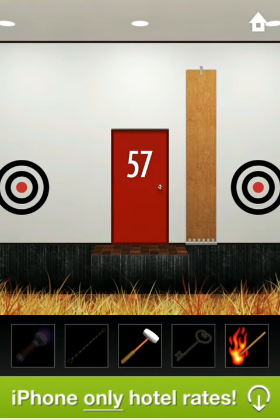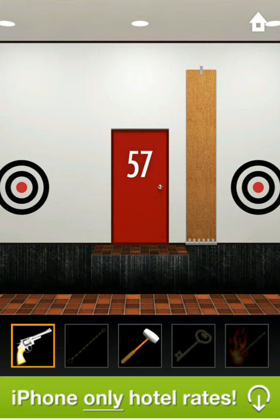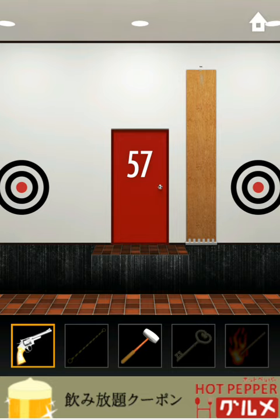What you're going to do here is grab your flame, burn all this, pick up the revolver, select the revolver and shoot the little bracket so it falls down.